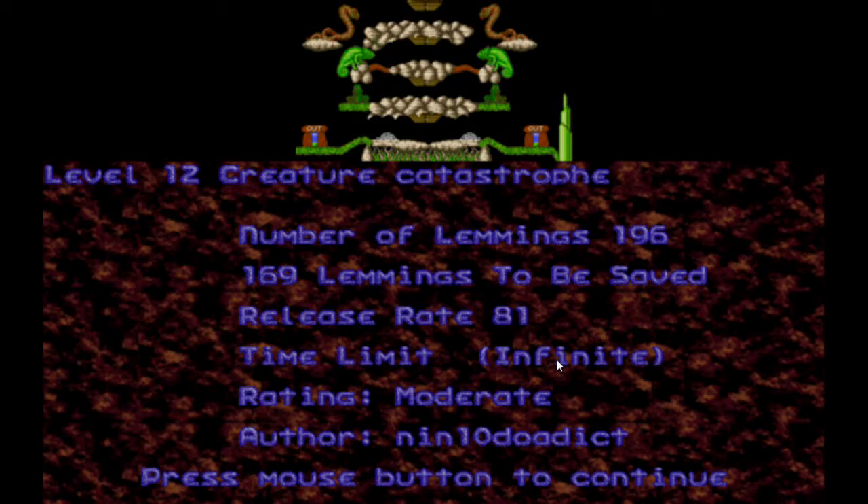Creature Catastrophe. 196 lemmings, 169 to be saved. Why 196? You could just put it at 200 and have 173 to be saved.